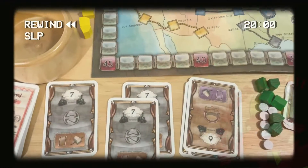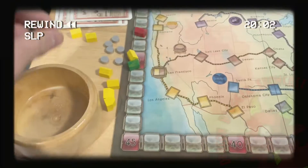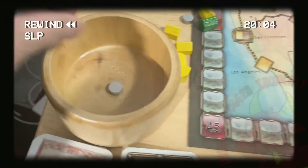Each turn, one stock card is revealed from a deck. The player will earn $1 for each share of the color that they own, then an auction is used.